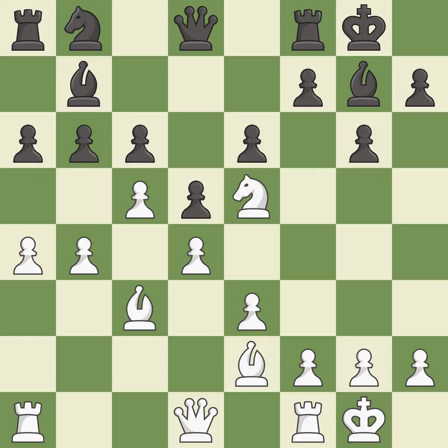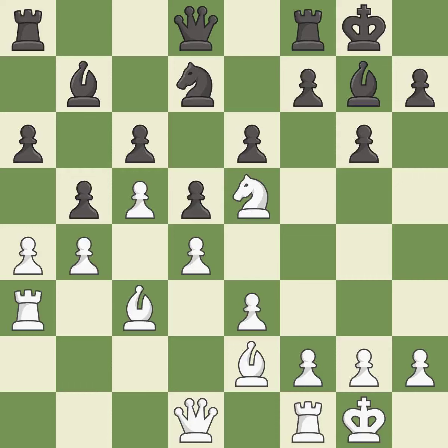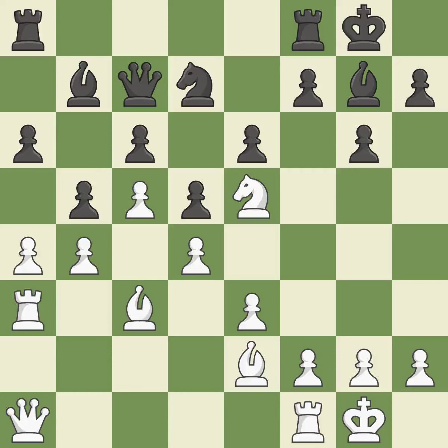This is a fair move — it is good. The game was close to balanced, but now black is worse — it is a mistake. This activates a rook by developing it off of its starting square. This offers to exchange pieces of equal value. This activates a queen by developing it off of its starting square — it is excellent. The rooks can see each other now, allowing them to provide mutual defense. It is excellent.